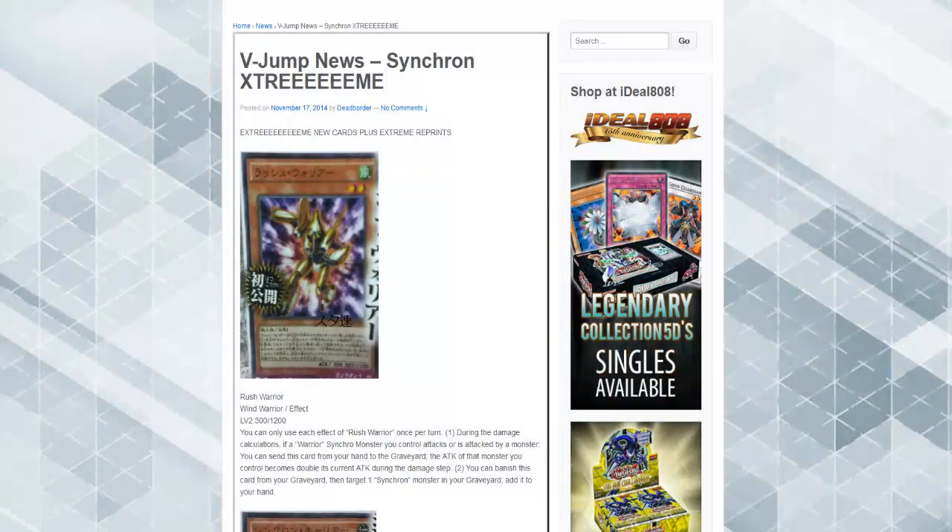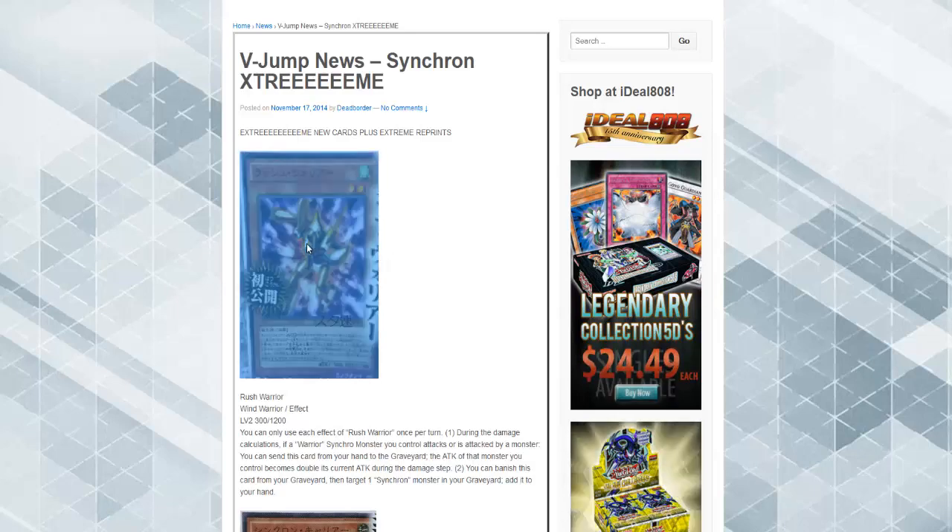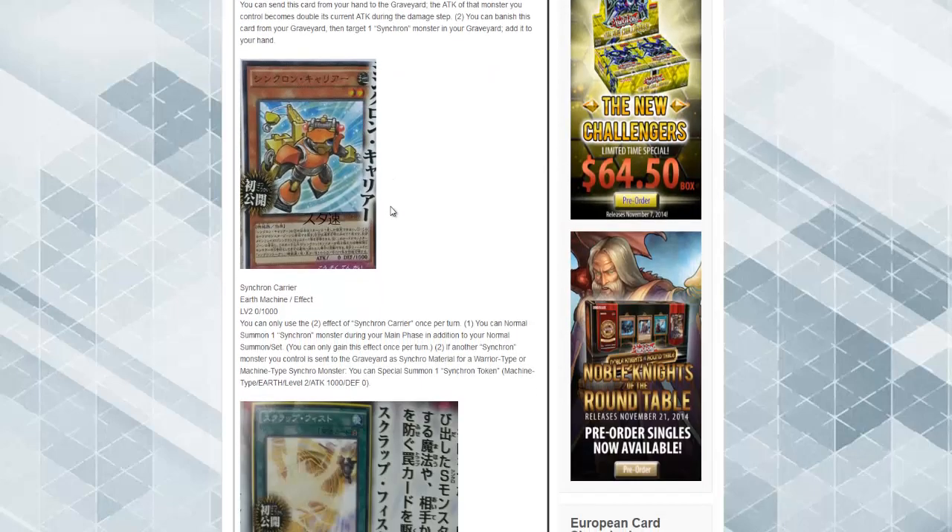We're finally gonna get to talk about more synchro and extreme stuff. Rush Warrior — you can only use this effect once per turn during the damage calculation of a warrior synchro type monster your controller attacks or is attacked by a monster. You can send this card from your hand to the graveyard; the attack of that monster you control becomes doubled. So it's a reactive Honest-type card. You can also banish this card from your graveyard, then target one synchro monster in your graveyard and add it to your hand. That's actually really good — the fact that it's like Honest, and on top of things you get to add back a synchro monster. I could see this being played as possibly a one or two of depending on the deck.